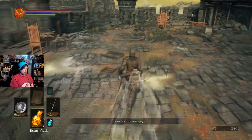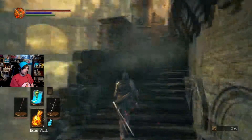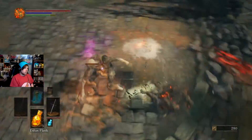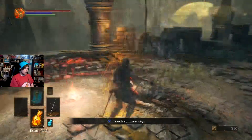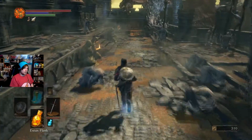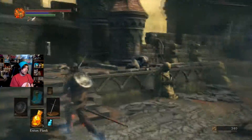I have not died in this area yet, so I can actually summon people to help me through the level. But right now I'm not going to do that. There's a summoning sign — a sunbro! I love sunbros. I'm going to be a sunbro on this character. Now nobody will know I'm here — shh.